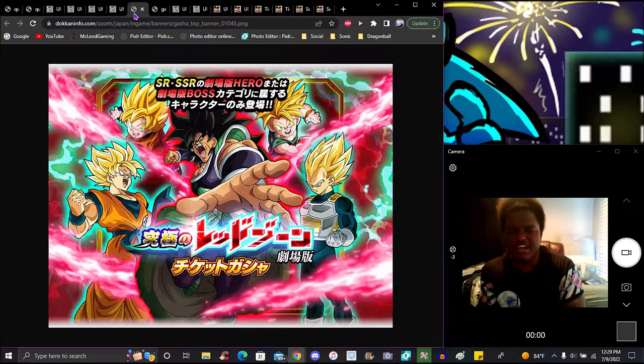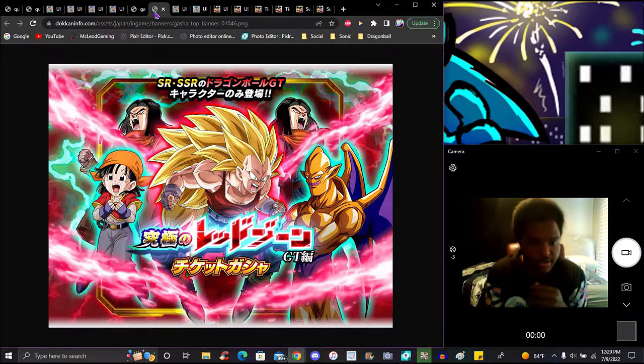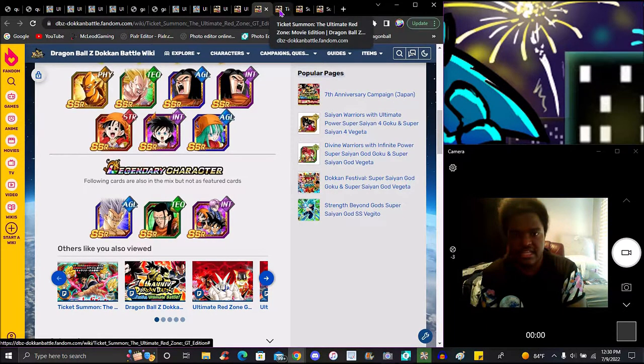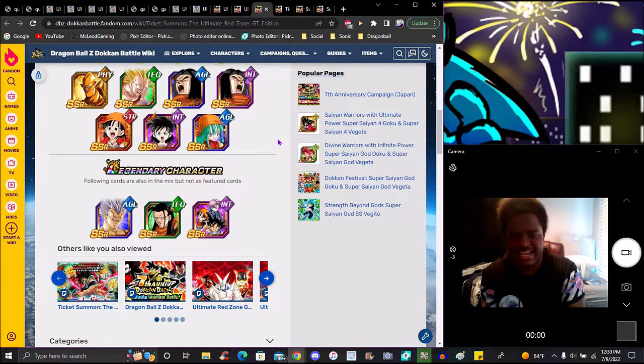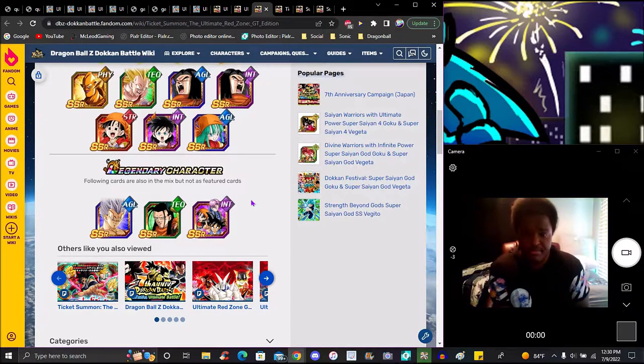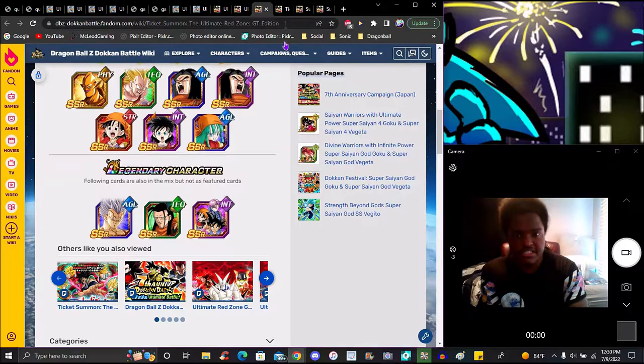These are the banners — very simple, easy stuff. You do the missions and use the banners to complete them. All the future units and LRs are here. The GT side kind of sucks because these guys age really badly — Baby is starting to age, they're good but you don't see them used that much anymore. The GT trio is basically limited to Traveling Warriors or GT category. Super 17 has just been memed on — he's really bad at this point.